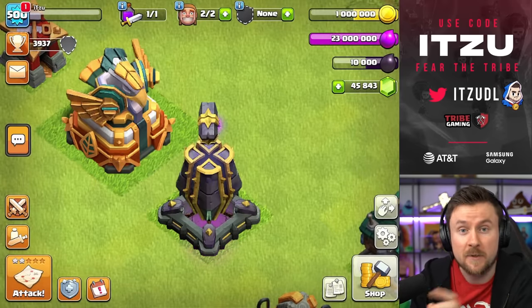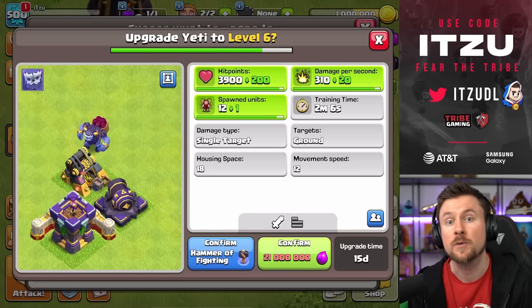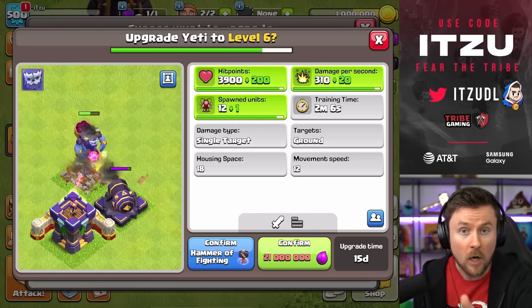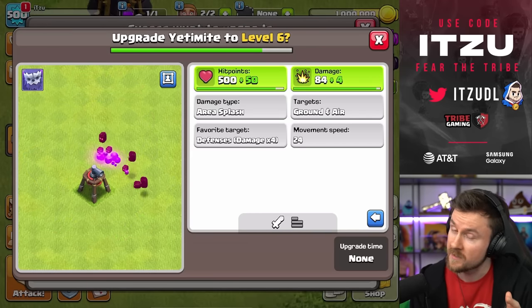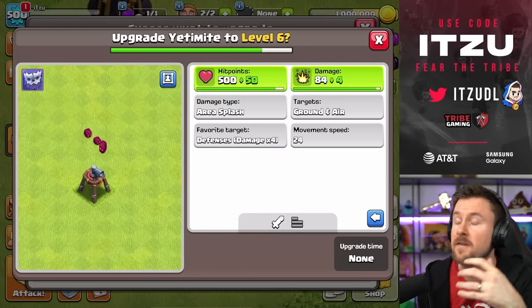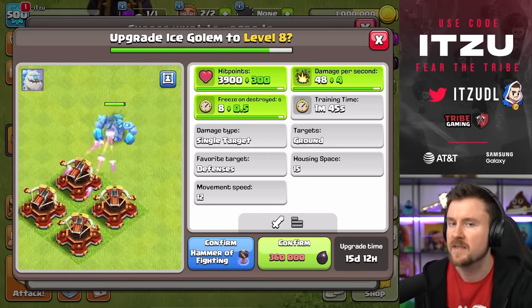I'm looking forward to reading your opinions in the comments. Those were the three defenses getting a new level. Now let's look at the troops getting new levels. First is the Yeti, and obviously this means the Yeti Mites are getting a new level as well, so Yeti Blimps are going to become even stronger, which is quite nice. That said, this buff is not the biggest one — you can see in the numbers, it's nice but not the biggest game changer.